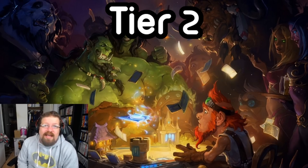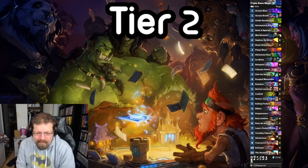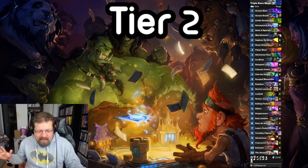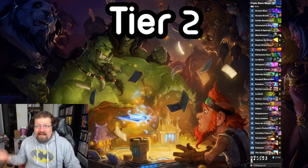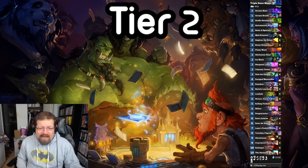Last on tier 2 is Luna's Pocket Galaxy Mage — Reno Mage in particular. It doesn't run the quest or anything like that. Frobro has been killing it with the deck — like top ten legend on NA and EU. I think Hijo's had success with it as well. It's just a very powerful deck that seems to be getting better and better as people get better with it and refine the list further.